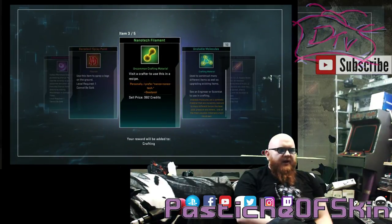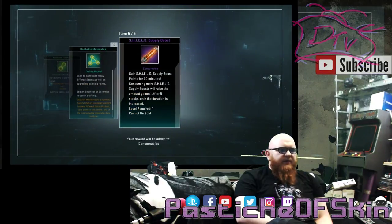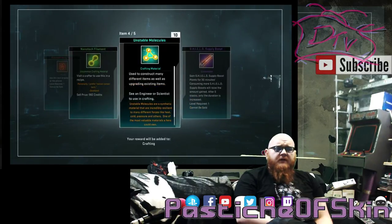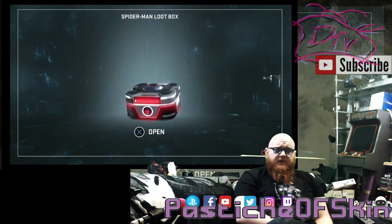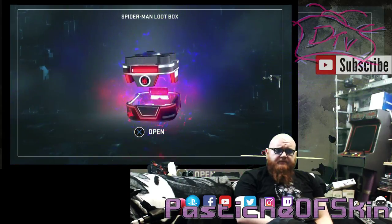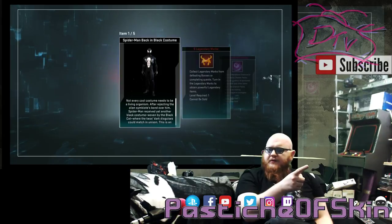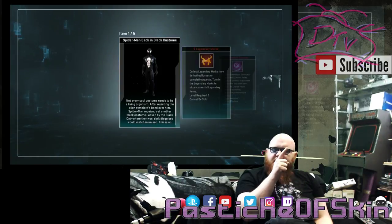Four Marvelous Assessments, a Daredevil spray paint, Nanotech Filament, Unstable Molecules, and a Shield Supply Boost — that is the weakest crate we've had so far in this entire batch. But we keep going. Next box: Back in Black — I already have this costume because they gave me the Symbiote costume as a bonus with the Spider-Man founders pack.